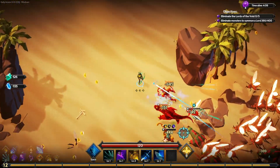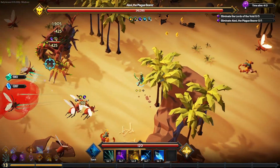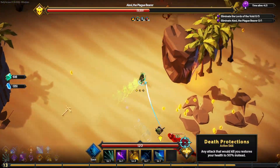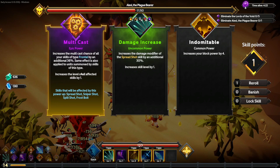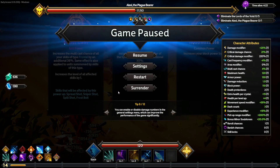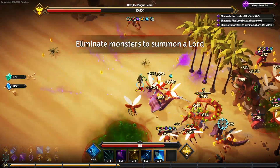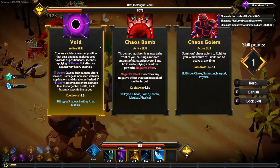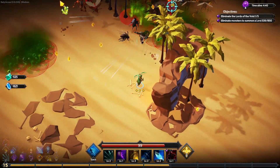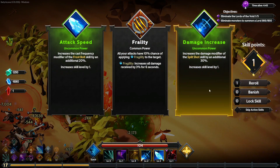We've got one more slot for an active power, then we can change them out. We got a big ugly enemy coming. Multicast — increase the multicast chance of all your skills of the frontal type, which is basically all of them but one. Chaos Golem: that's a summoning ability and those golems are so tanky, they're awesome. He's down — let's get our reward: damage increase, yes please. We took a health hit so I'll be looking for healing crystals.